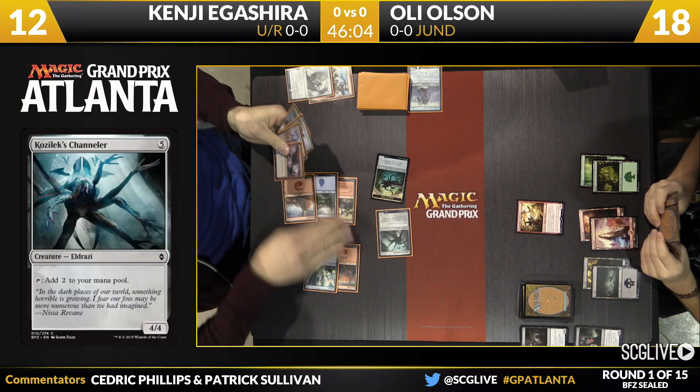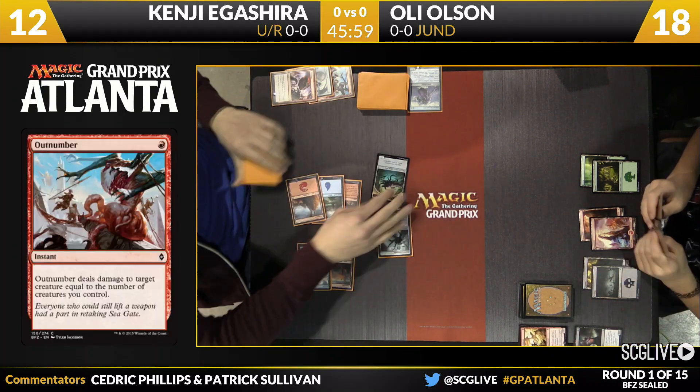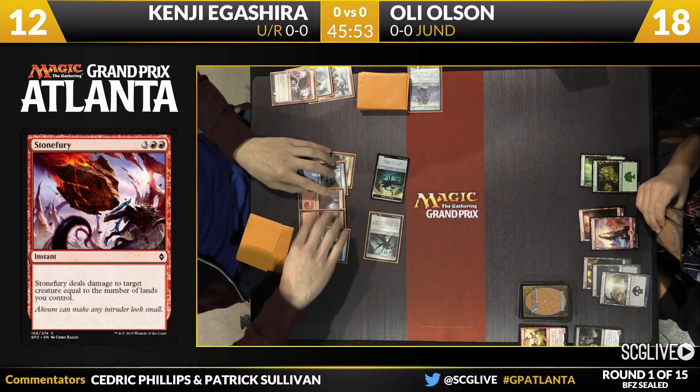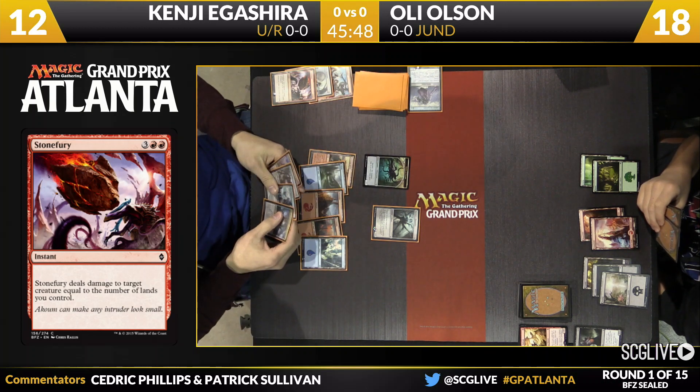Does he have the removal spell? We assume that he does — and yes, he does. It's Stone's Fury, going to take care of that Dragon Master Outcast. There's land number seven, but land number seven doesn't help very much. This was the problem — you got off to a very fast start if you were Olsen. Now the land is starting to come because we're talking about a format where you have 18 or 19 lands in the deck. Now it doesn't look like he has anything to play.